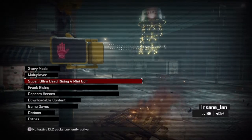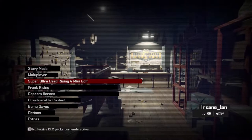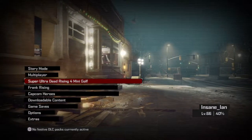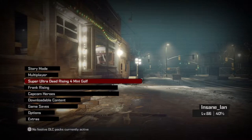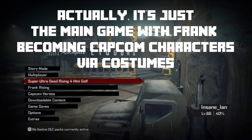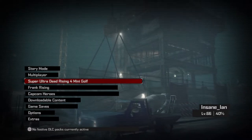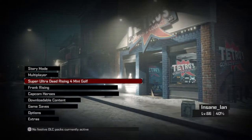It includes all the DLC that came out for the game when it was on Xbox One, but they released it for PS4 later with a bunch of extra stuff. One of it is Frank Rising, which takes place after the main story where suddenly Frank's now a zombie and you play through the game as zombie Frank. Capcom Heroes is kind of like a battle arena thing using Capcom character costumes that you find in the game. And then there's Super Ultra Dead Rising 4 Mini Golf, which is probably exactly as the title suggests.